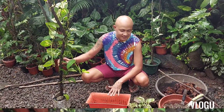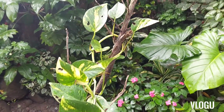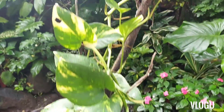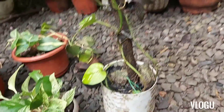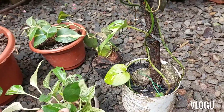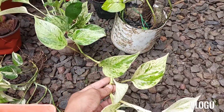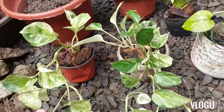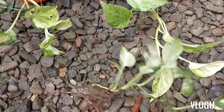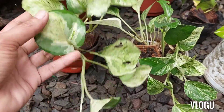I have here 4 different varieties of pothos na pagsasamahin natin. So ito yung mga kakailanganin natin, yung mga plant ko na gagawin nating tower. Ito yung golden pothos — yung maliliit lang, pero dito siya, yung giant form. Meron din akong marble queen. Maliliit kasi yung pot nila kaya ililipat ko sila sa malaking pot, pagtatabihin ko para maganda tingnan — gagawa tayo ng pothos tower! Ito yung njoy na pothos, maliit pa siya pero trailing na rin.